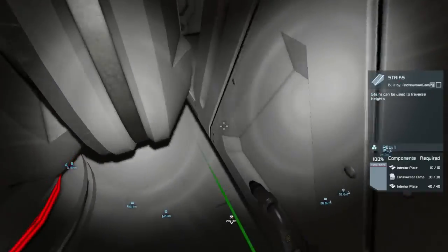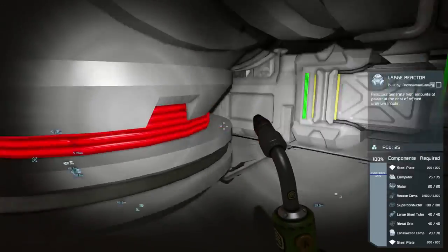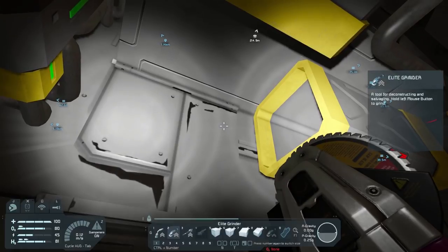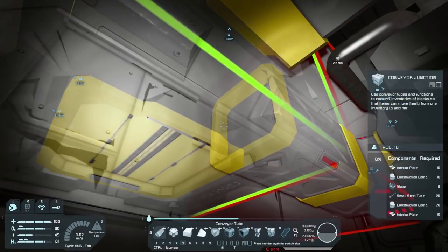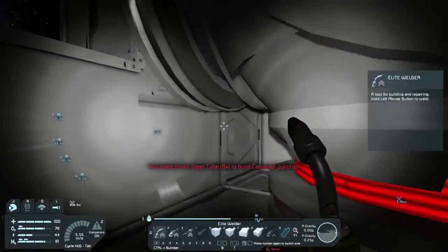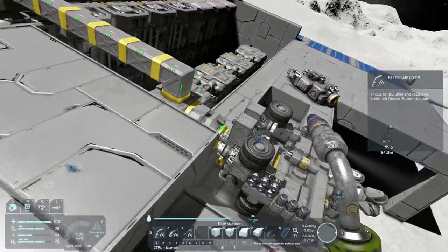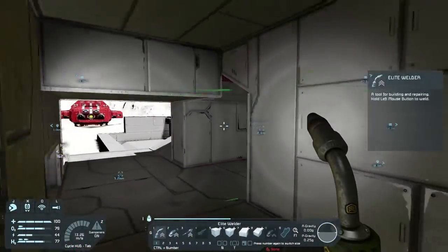There's room, we can actually put stuff here. The first thing we're going to do is mine this block right there. We're going to grab a conveyor junction - we need small steel tubes and construction components. We're going to need everything for this, but we won't be able to use the nanites because it's not connected to the ship and we didn't put a beacon on it.